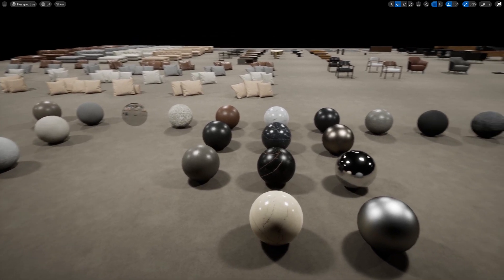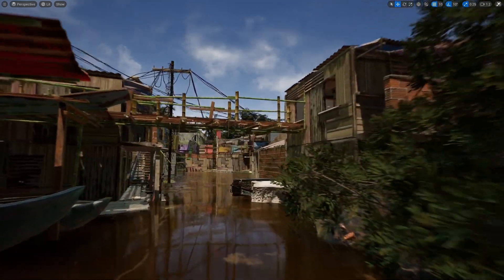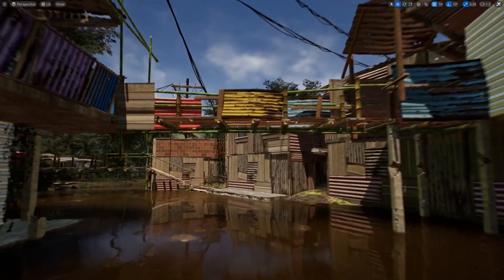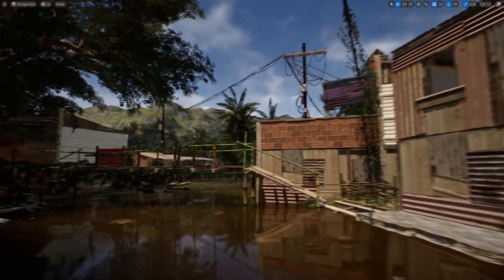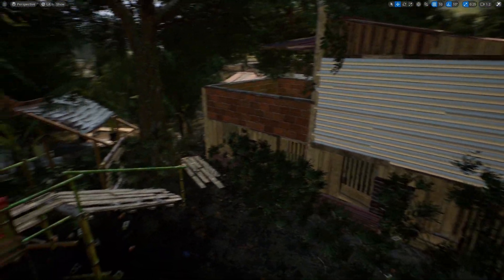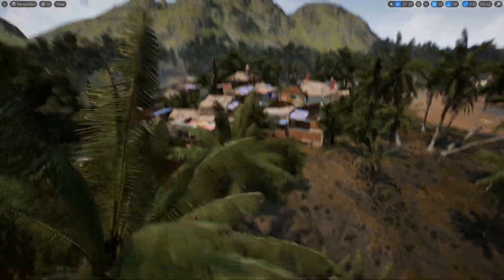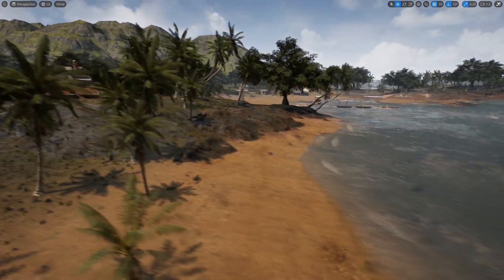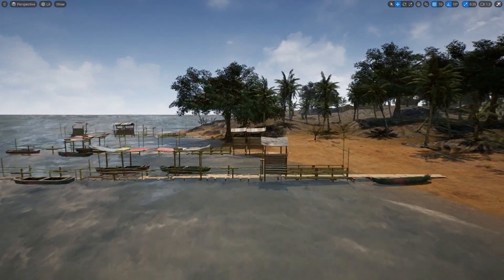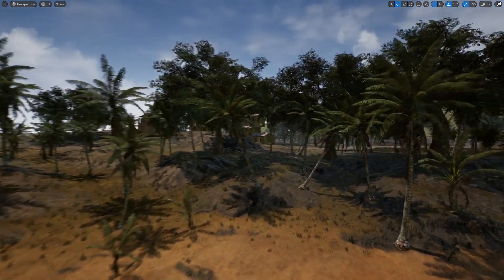The next pack is the Town Slums pack. This is a low poly and low resolution pack — sort of a last-gen game style. It would probably be best used for a mobile or VR game. It's not Nanite quality, but it'd be perfect for a mobile game. The buildings and palm trees kind of remind me of Far Cry. The assets don't look terrible; they just aren't the high poly Nanite meshes we're all accustomed to.